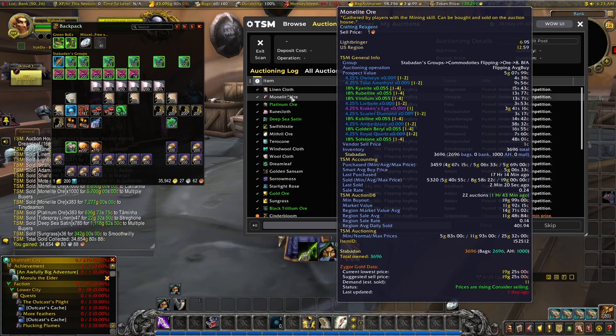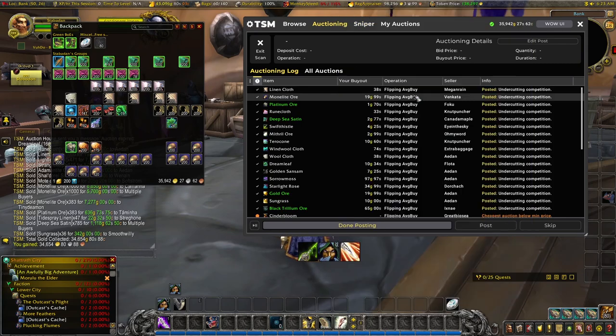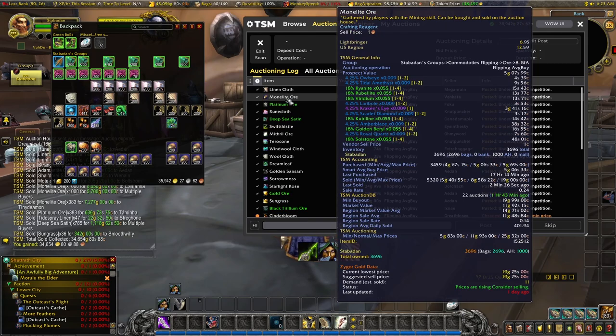The monolite ore — we're sticking on another thousand of that. Our average buy price is five gold and it's now going for 20 gold, so that should be quite nice if we can keep that priced up.